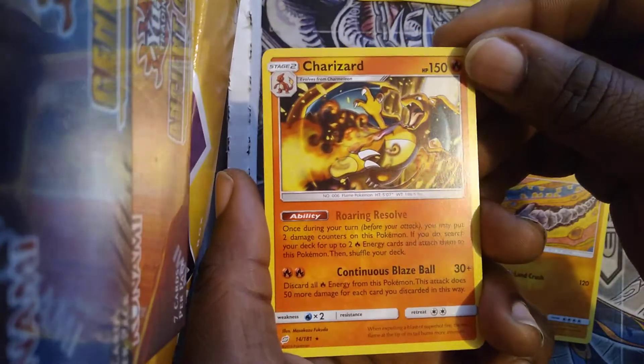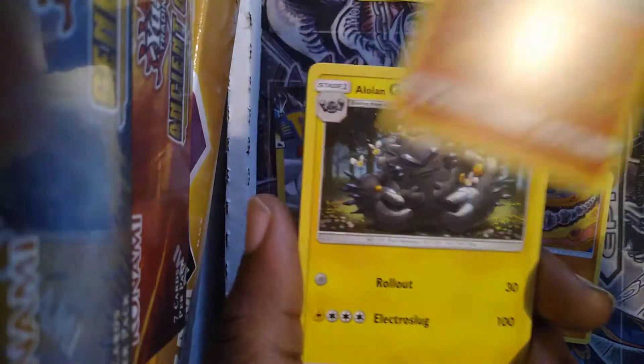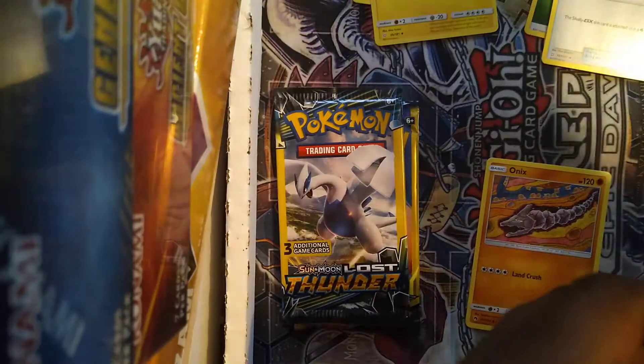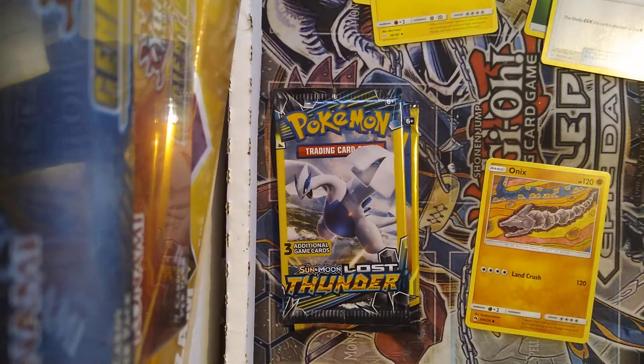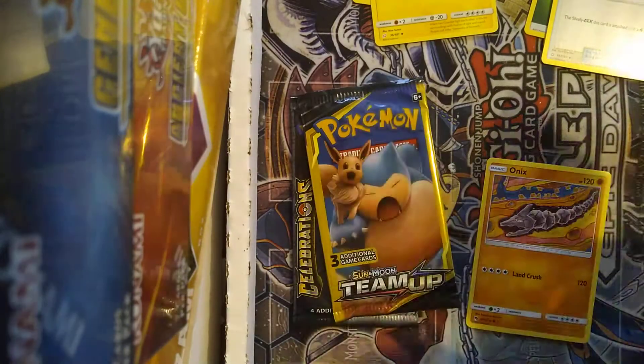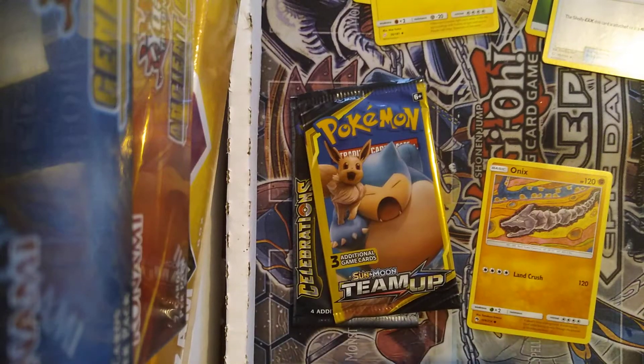First up we got Joltik, got a Charizard out of left field — okay! For the Charizard collection, super dope, super super dope, I'll take that. Alolan Graveler as well. I'm definitely excited about that — it's always nice to pull the Charizard. Next up, another Lugia Lost Thunder pack.